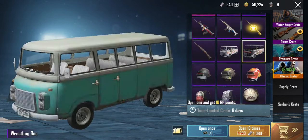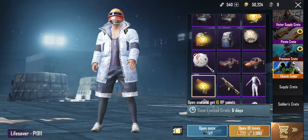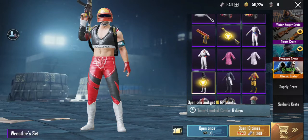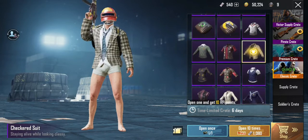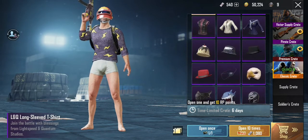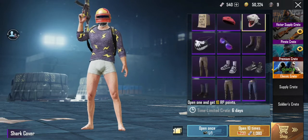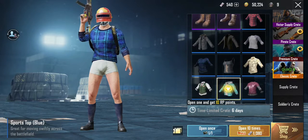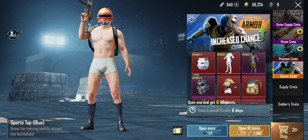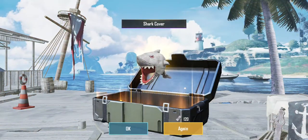I heard of this tapping trick where when you tap every single item in the crate you'll get a good item. Let's see if it works. Okay, that's too much to tap, so I'm just going to open it.